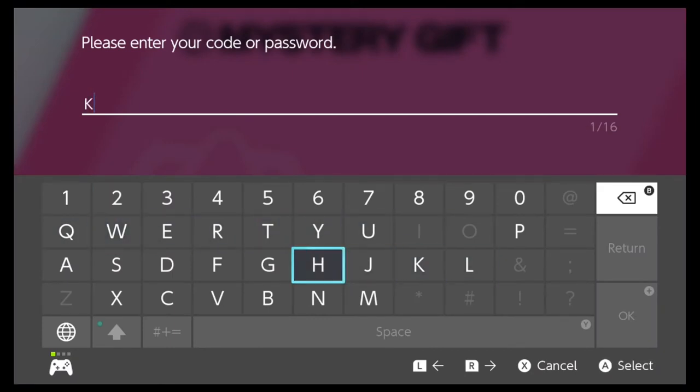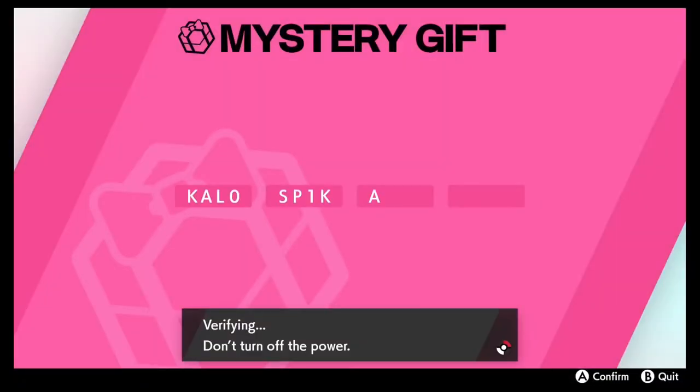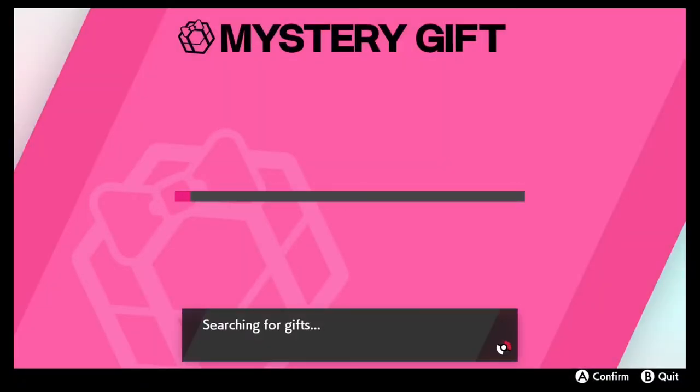We go with KAL for the Kalos, and then for the O we're gonna use 0S for Kalos, and then we're gonna do Pika, P1, K, A. That is the code right there. Pause the video if you need to. Let's hit the plus button to go ahead and get this Kalos Hat Pikachu.